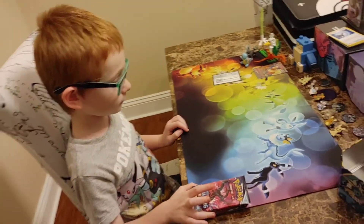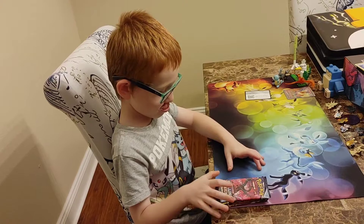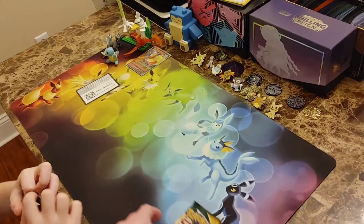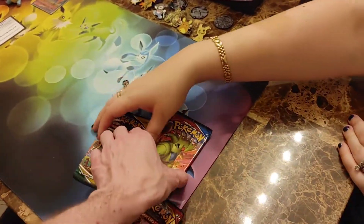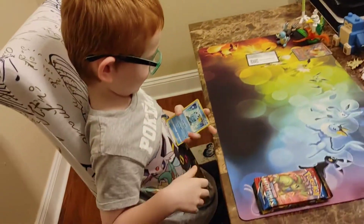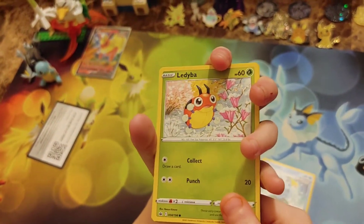We're getting ready to open the packs. You're starting with Chilling Reign — you cannot end with base Sword and Shield so we'll switch that around. We'll do Battle Styles next, then base Sword and Shield, and then Evolving Skies last. Are you ready? Good luck Wyatt!